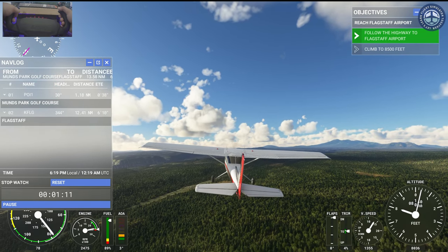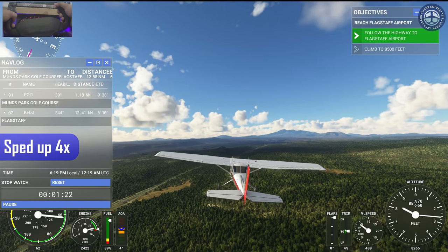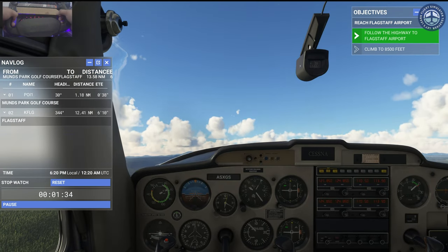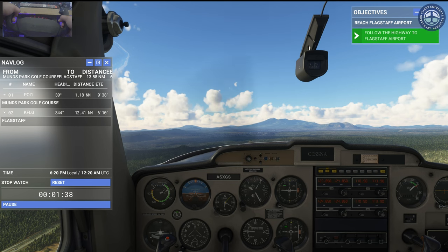So let's climb to 8500 feet on the way. Keep it at full power while you're climbing. Maintain 8500 feet until we reach the airport.